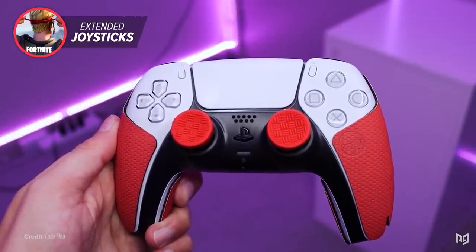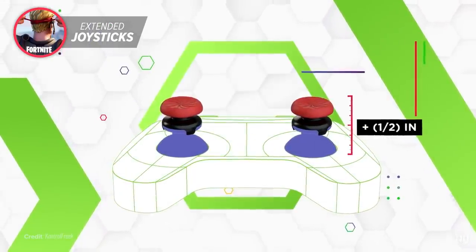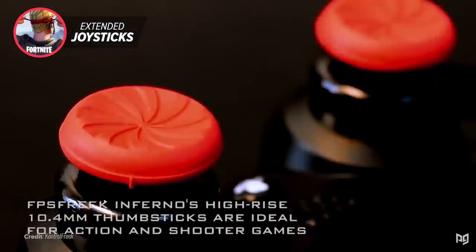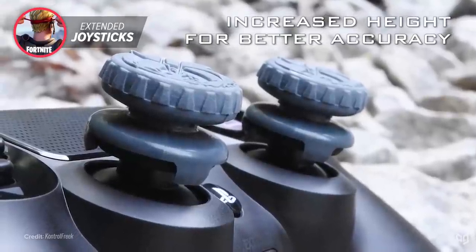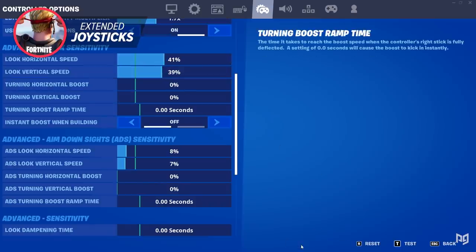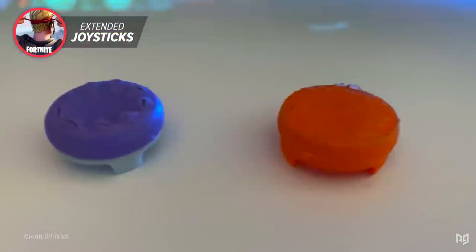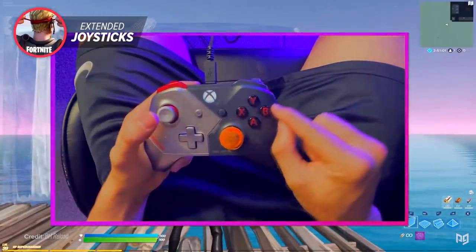One of the most game-changing controller mods you can get in 2021 is thumbsticks, well known in the gaming industry as Control Freaks. Control Freaks are simple little rubber thumbsticks that you place on top of the joystick on your controller to make it taller. Making it taller increases the length of the joystick, meaning you have to move it a wider distance to turn the same amount in-game — improving the control you have over how much you turn. It's sort of like lowering your sensitivity without the downside of not being able to turn as quickly. There are many different brands, so do your research on which one suits you best.